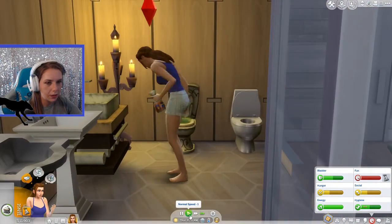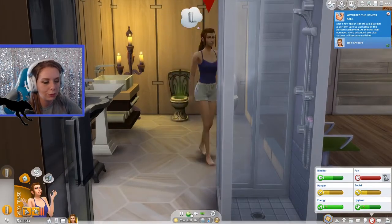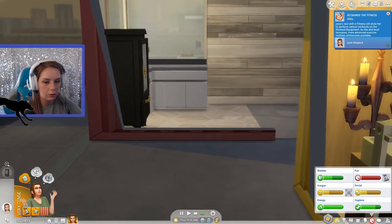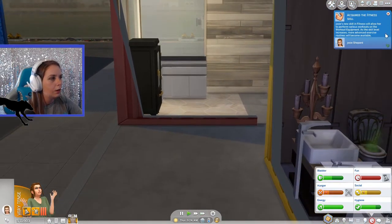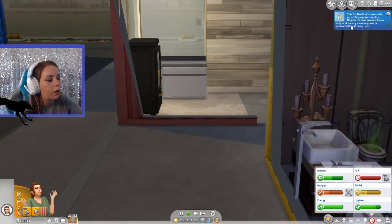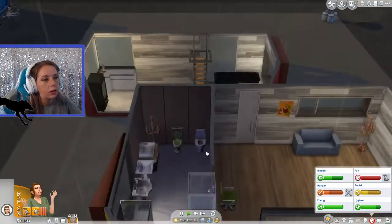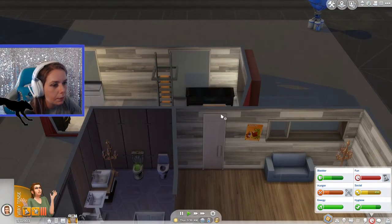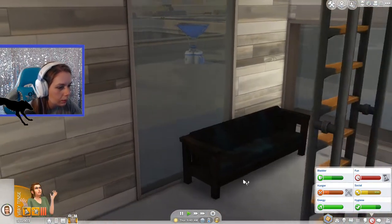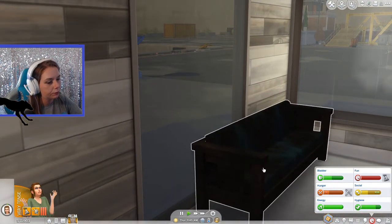She's going to work on cleaning up this bathroom. Let's take a shower — she got the fitness skill from using some elbow grease. We'll have her go eat something before work. The off-the-grid household is generating a power surplus. Objects that use power will now fully work as long as more power is generated than being used. So we now have electricity, as long as we have a surplus. We can replace this sofa — I think it's a little stinky. It looks like someone took it to a bonfire.